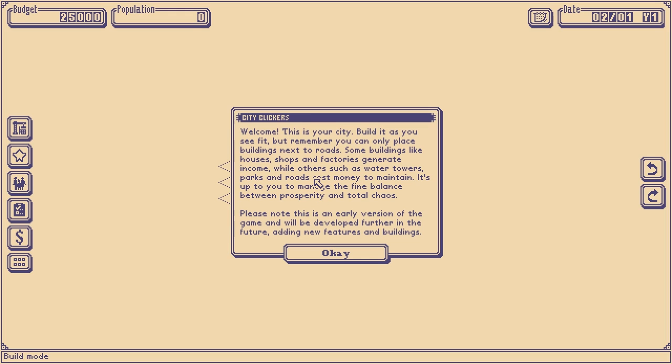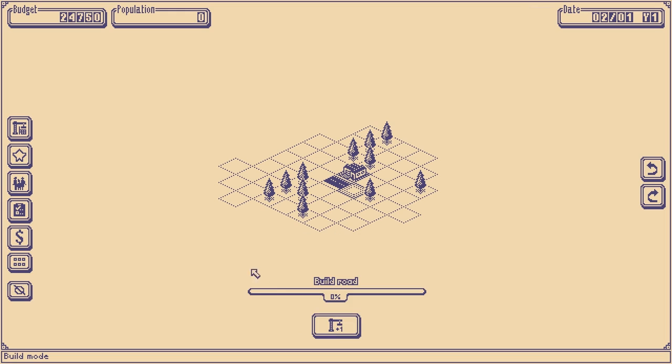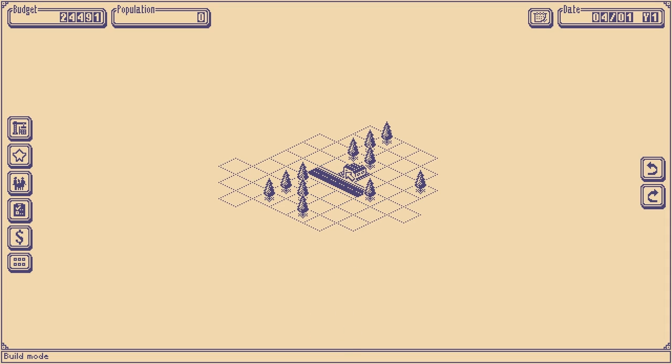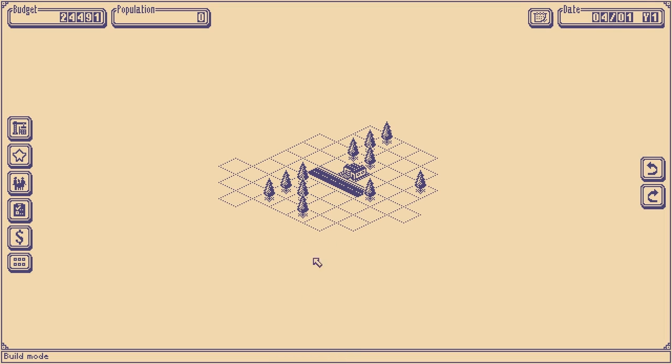Welcome — this is your city. Build it as you see fit, but remember you can only put buildings next to ruins. Some buildings like houses, shops, and factories generate money, while others cost money, like water towers and infrastructure. You've got to keep that fine balance between chaos. We start in this little city with just one road out in front of a house.